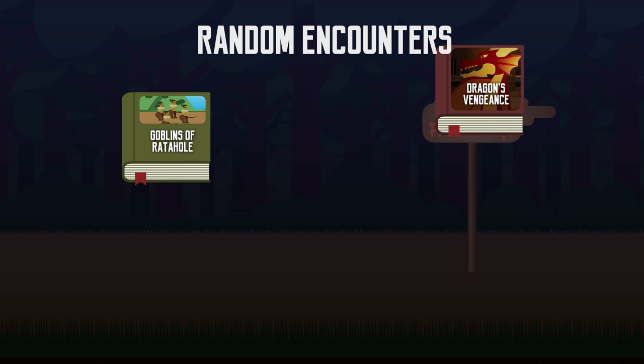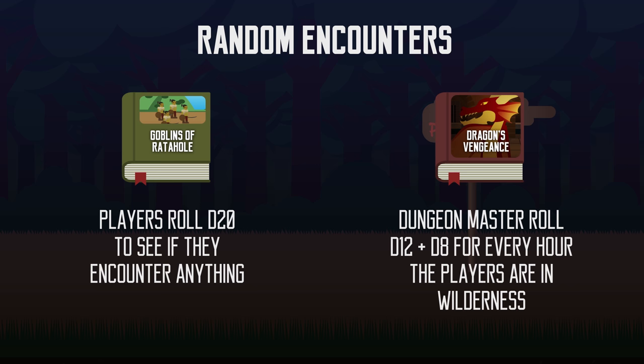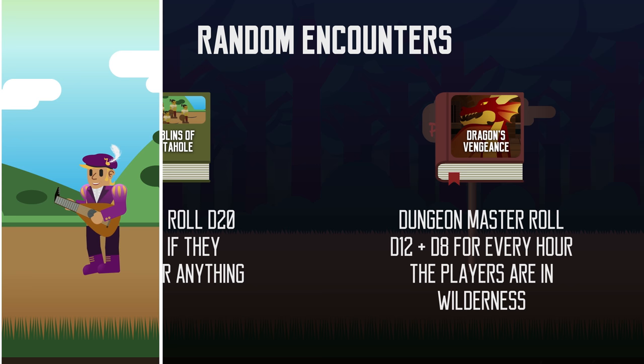Random encounters work differently for each campaign module. Some modules make you roll a d20, and you encounter a creature when you roll above a certain number. Others make the dungeon master roll a combination of dice at certain time intervals. The way it works is not fixed — some DMs who don't like random encounters don't even use it, so ask your DM how he or she handles them. Random encounters don't necessarily mean meeting monsters; sometimes it could be a traveling minstrel, but it could also be a trap, magical phenomena, or other hazards.